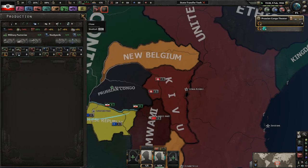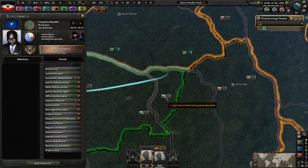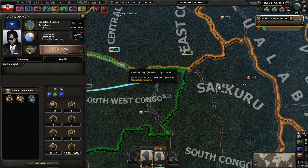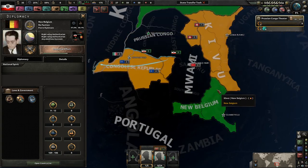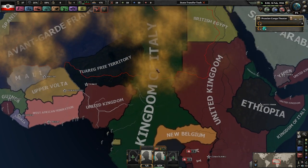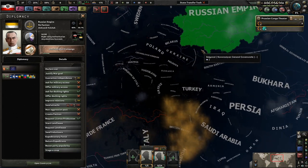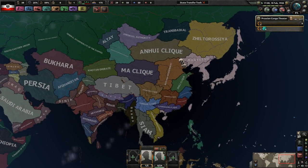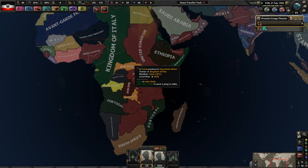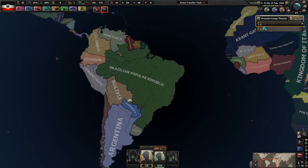We're missing equipment. Looking at the AI - I thought they might have factories. Let's check: you have one military factory, no civilian factories. No factories, no factories, no factories. So we're not in a great spot. I'm not sure if anything else has changed in Red Flood since we last played it, other than this small update to Africa - these countries may not have been here last time.